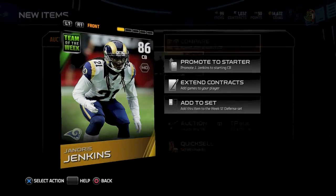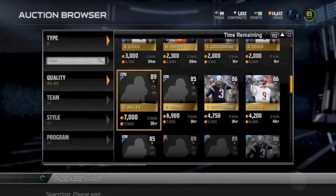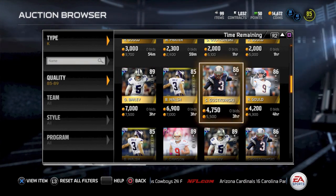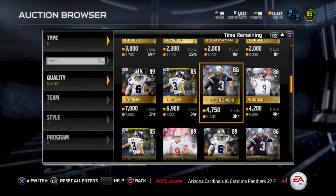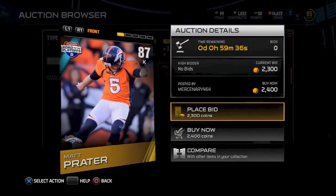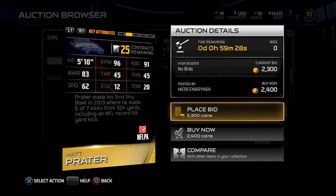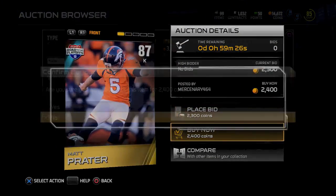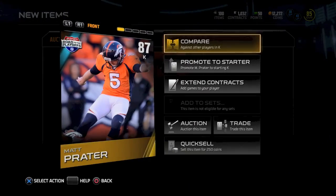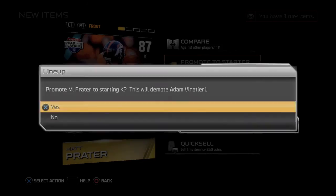That puts me down to 14,000 coins but I have three great additions. One more I want to make is a nice strong kicker — Vinatieri is only 82 overall and doesn't have that great kick power. I found Matt Prater, the playoffs addition: 96 kick power and 91 accuracy. I'll take that for only 2,400 coins. Those are my four great additions to my team.